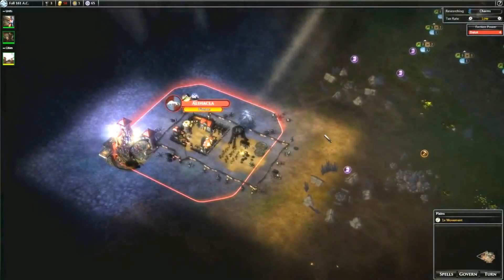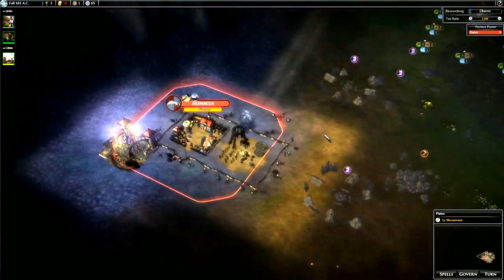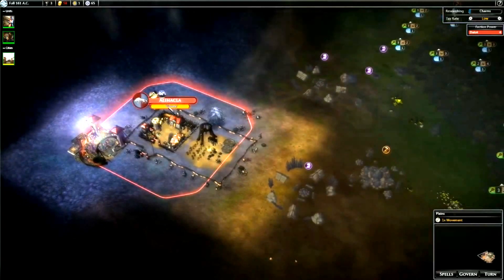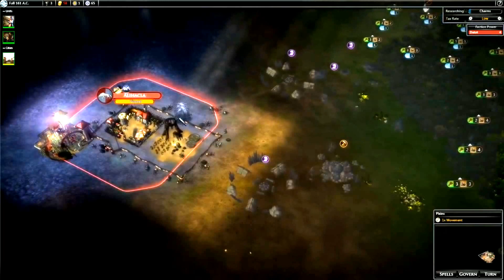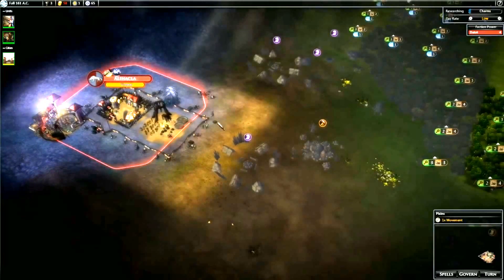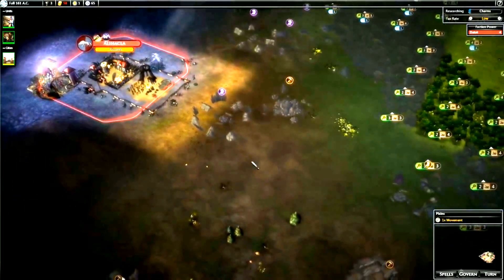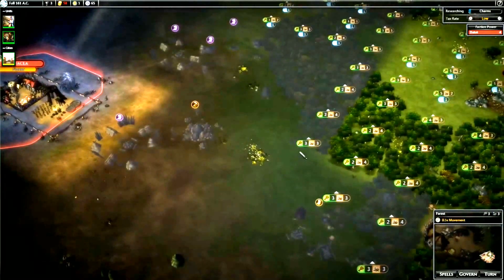Hello guys and girls, welcome back to Let's Play Fallen Enchantress, episode 2. I'll do a quick recap of what we did last game. So we founded our first city - it's Ari Hakla, weird name. We'll just leave it for now and let the game do its own thing. We recruited our first champion and started scouting with our champion and our sovereign.